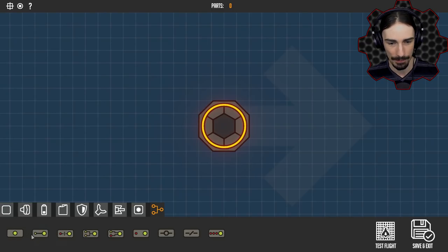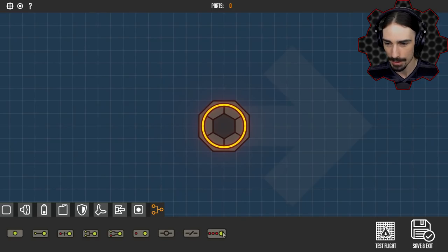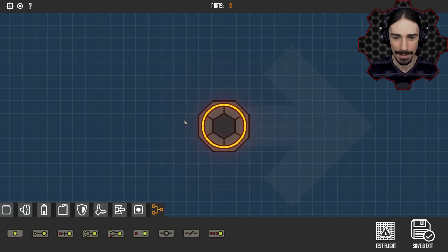Then we have various logic components: a regular button, if gate, not gate, and gate, or gate, switch, a logic connector, a splitter, and an impulse giver. So that is what we have. I'm not going to get too complicated for the first episode — we're just going to try to build something that works.